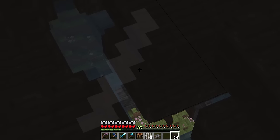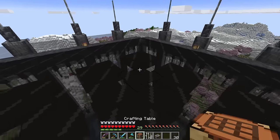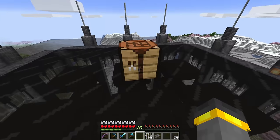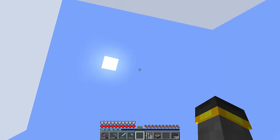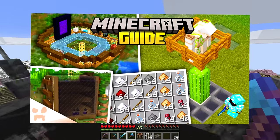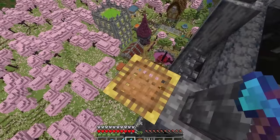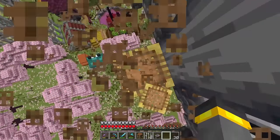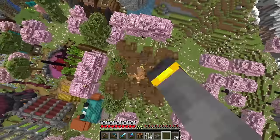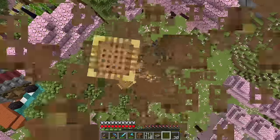Now at this point you've got options depending on how you want to use your farm. If you want the best rates, pick the middle spot and go about 100 blocks up in the air above — make a small AFK platform kind of like we did in this episode and stand there, you should get pretty good rates. Alternatively, because of where I built this mob farm — floating up in the air at my base in a spot that's always going to be loaded in — I should be able to just move around the base.